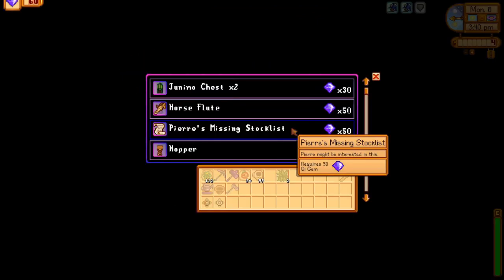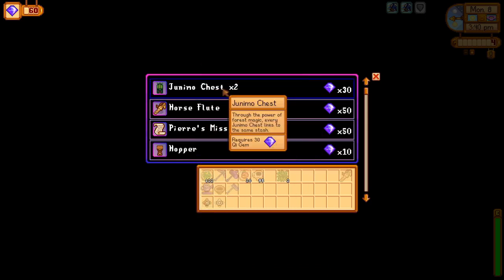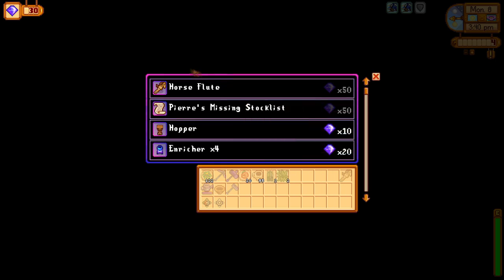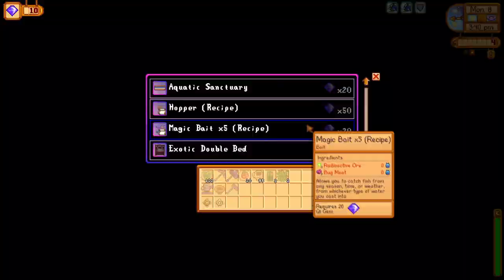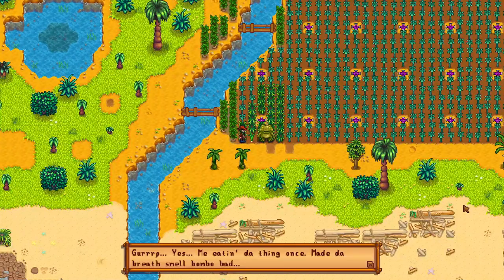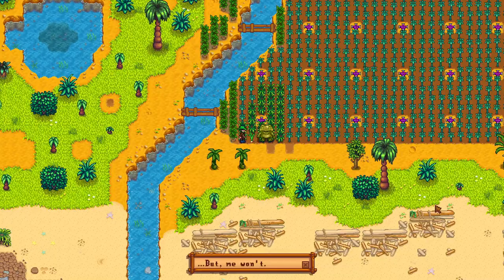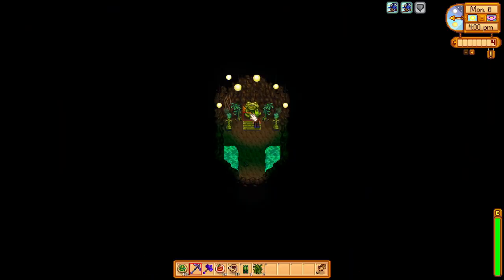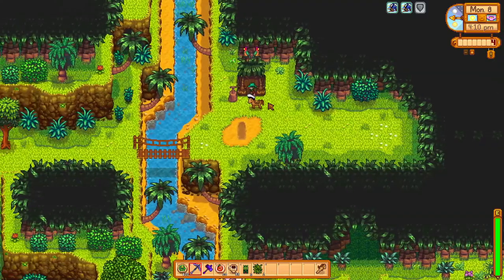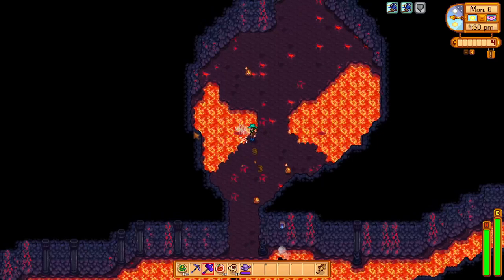While we are on this side of the island, we enter the golden walnut room and use 30 key gems to purchase the junimo chests and 20 key gems to purchase the heavy tapper recipe. Then we stop at the Bombo Big Gourmand Frog Cave to have him inspect our grown garlic to receive five golden walnuts, and this is the final Gourmand Frog Quest. We head up to the Parrot Express and take it to the volcano to get started with a quick volcano run.